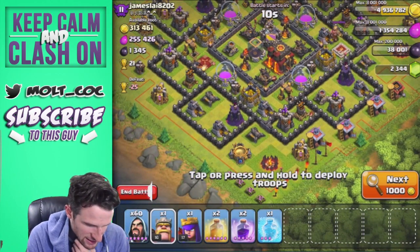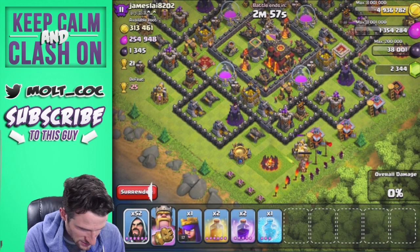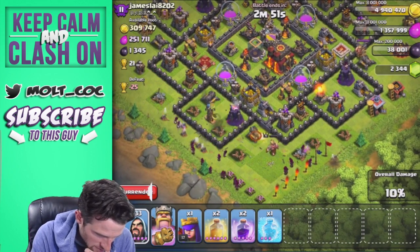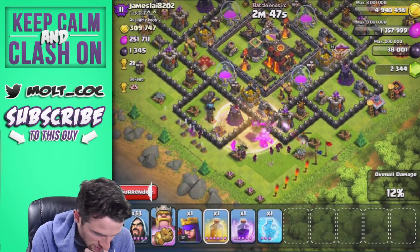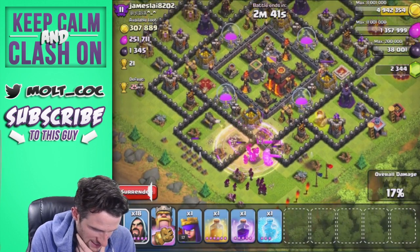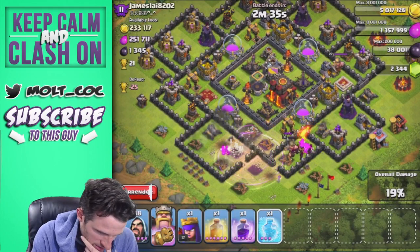This expo down here is upgrading, so we're going to drop our king off and spread out some of these wizards all along here just to start doing some work. Let's see if we can get them up in here — we can drop a rage right here and a heal right here, and get those wizards up into that little center portion of the base. Get the king up in there.